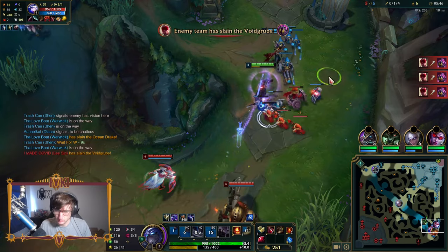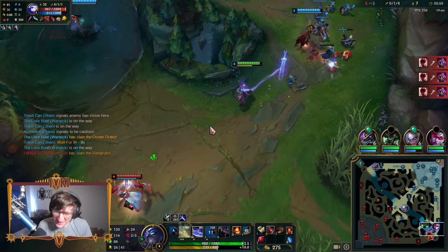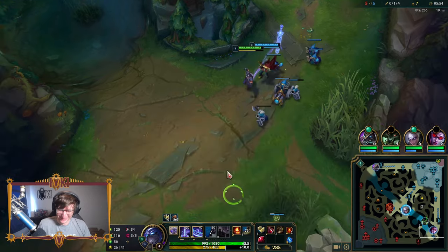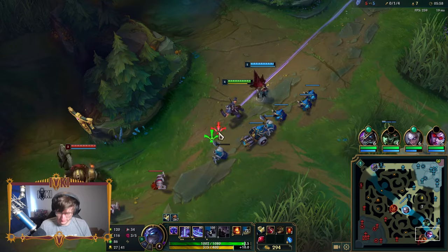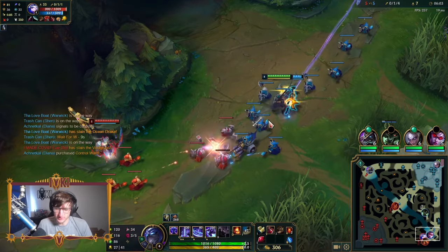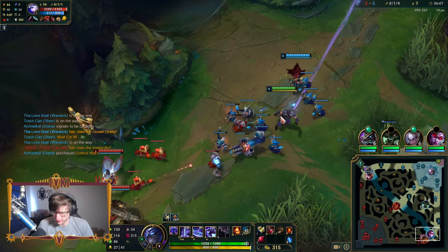I failed a taunt — nice try! He's so supportive guys, I literally missed and he's like 'nice try.' You can block the Nautilus passive auto with your W — I think that's the best use of W in this matchup. You can do that to Leona Q as well. Shen has so much hidden broken utility in bot lane.